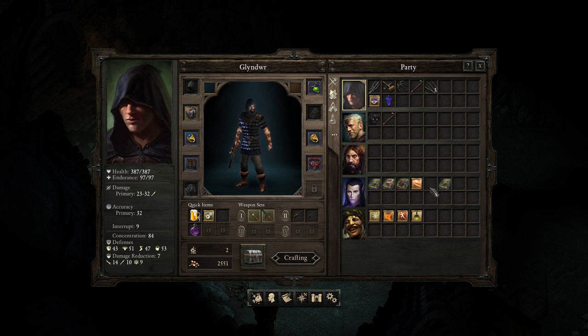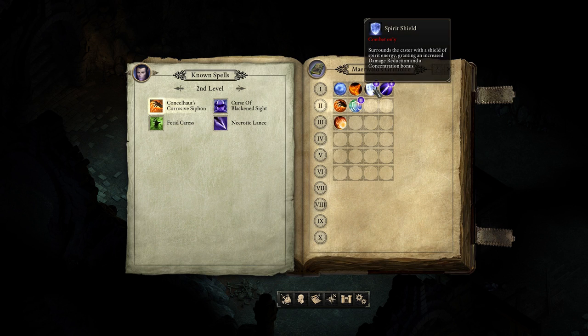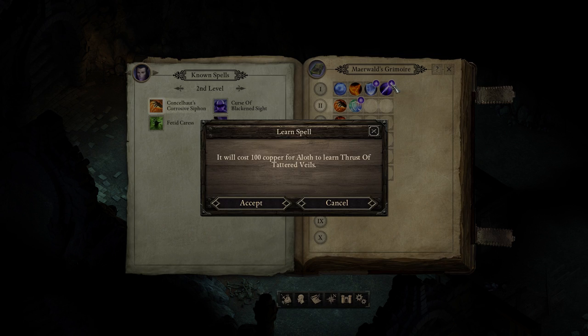I'm going to have to keep an eye out on these sorts of things. Now, there were a couple of things that we didn't do in the last episode, and one of them was checking out Mirwald's Grimoire. We've got Spirit Shield — surrounds the caster with a shield of spirit energy, granting an increased damage reduction and concentration bonus. Thrust of Tattered Veils — a quick strike of crushing force, dealing little damage but having a high chance to disrupt enemy spellcasters. So that might actually be very useful.